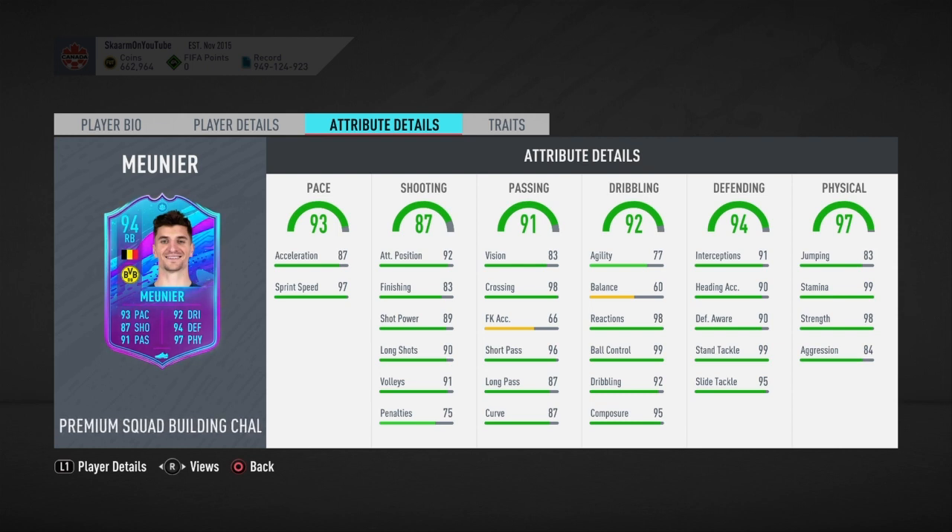Moving on to dribbling, agility and balance are very bad on this card, but apart from that the rest of the dribbling stats are very good — nearly maxed out reactions, maxed out ball control, great dribbling at 92, and great composure at 95.